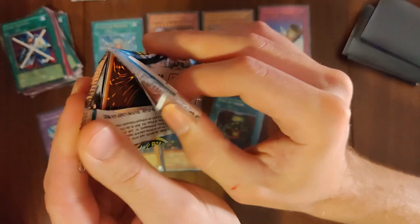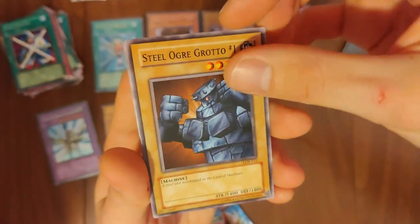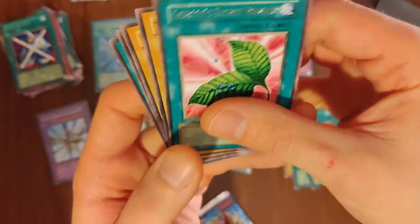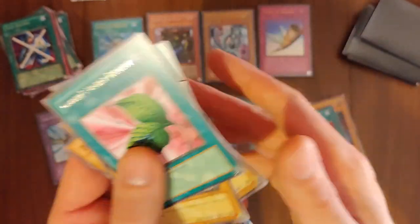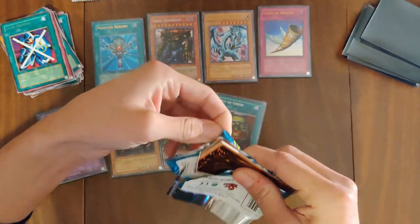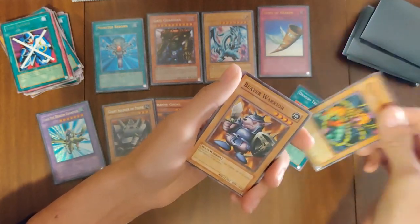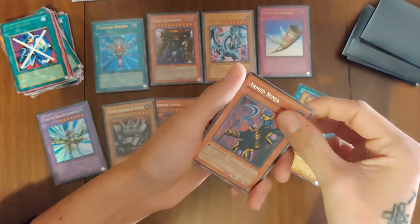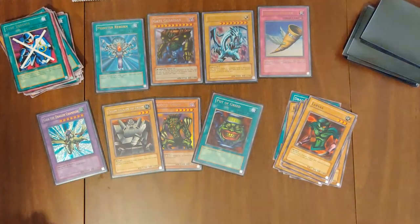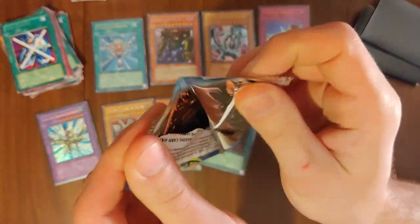Right player. Smells like cards in here. Steel Ogre Gratto number one, Legendary Sword, M Warrior number one, Remove Trap. Golden Secret Remedy, Turtle Tiger, Drooling Lizard, King Fog, Electro Whip. Player Two's turn: Dragon Treasure, Kumoto Coat, Beaver Warrior, Silver Fang, and Arm Ninja. Water Warrior and Larvis. Right side opening — we need a Left Leg of Exodia and one other piece. The right arm, I think.